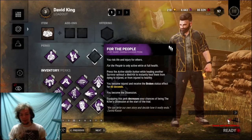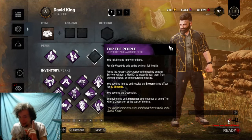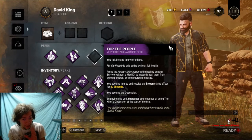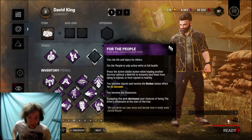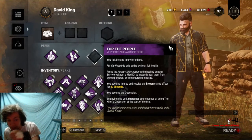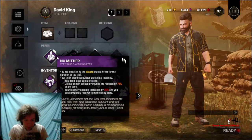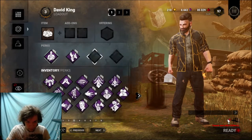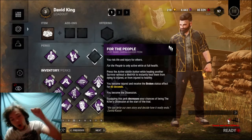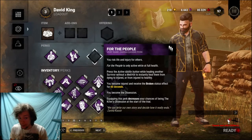The next perk is For the People. You risk your life and health for others. For the People is only active while at full health. Press the active ability button while healing another survivor without a med kit to instantly heal them from a dying state to injured, or from injured to healthy. You become injured and receive the broken status effect for 60 seconds. Now here's the thing — No Mither already makes you broken and injured, so that means you can use For the People essentially for free.